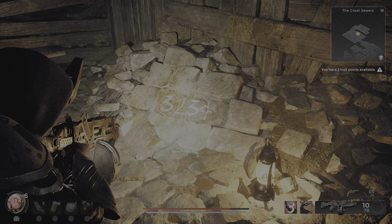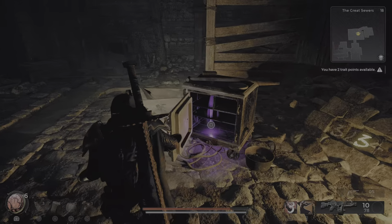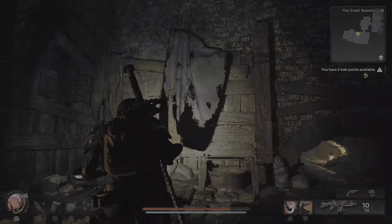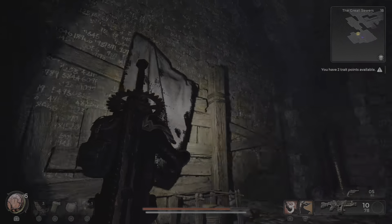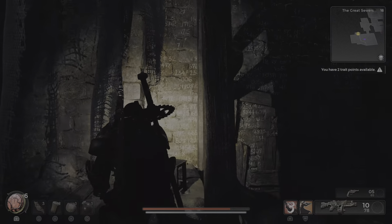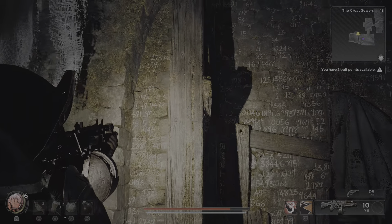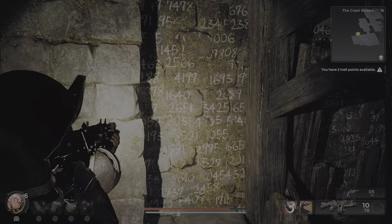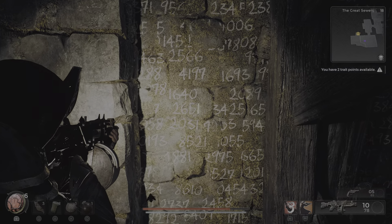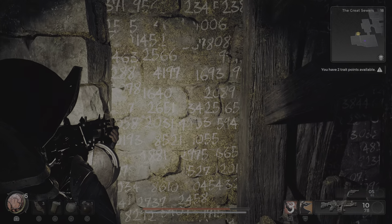So that's going to be the third number you enter into the safe — number three. The order you go around doesn't matter. You want to find each number. This one here — you see there are four numbers and it's the fourth one highlighted out of the four numbers.